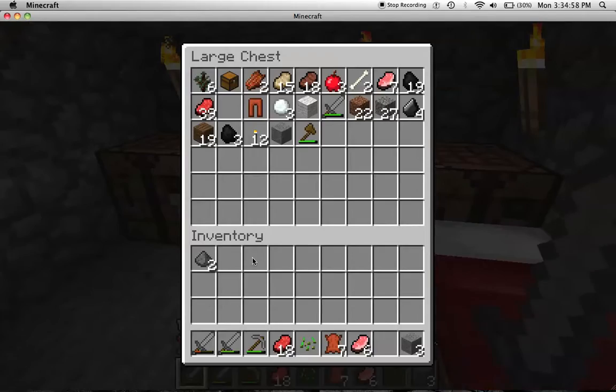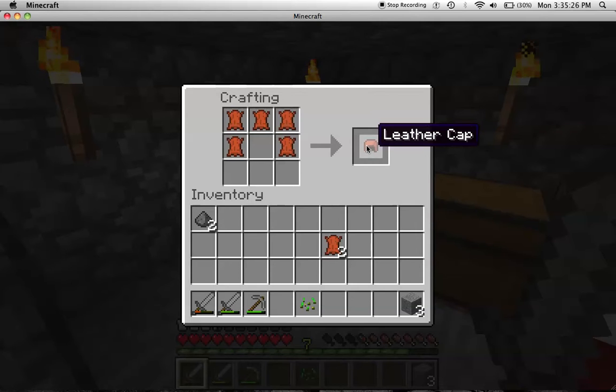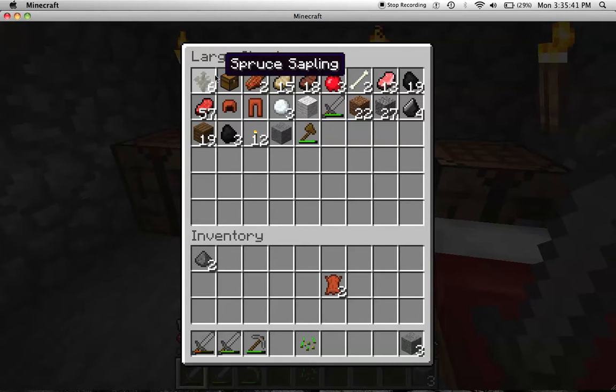I'll put it in my house and store that there, and store that there. I'm going to craft another set — actually, I'm just going to create some leather now. There we go. And let's plant some trees.